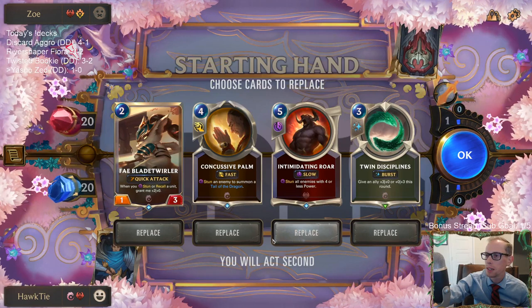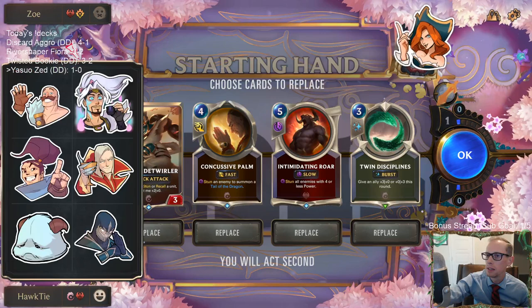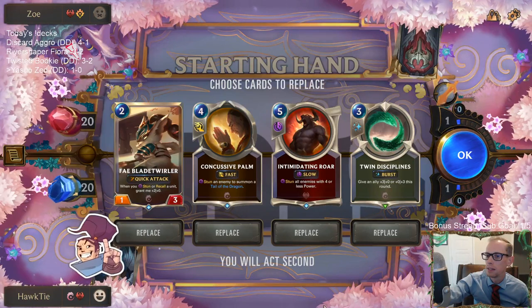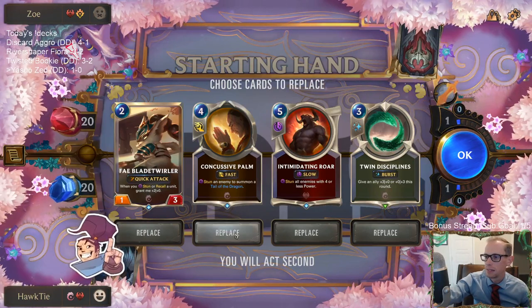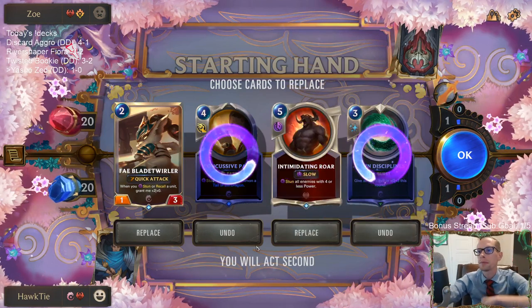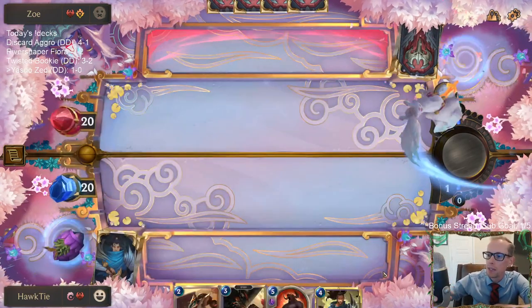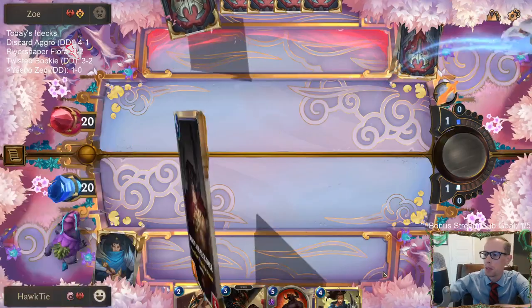Sounds like we have the correct music now. Burn deck. Intimidating Roar — I'm going to keep it. It has the downside of not doing anything, but if we draw Yasuo it's super high upside.